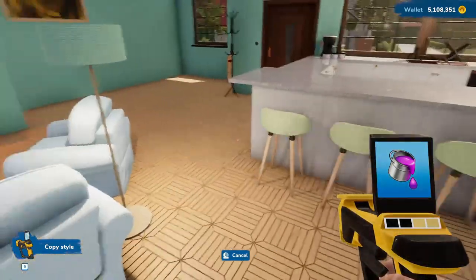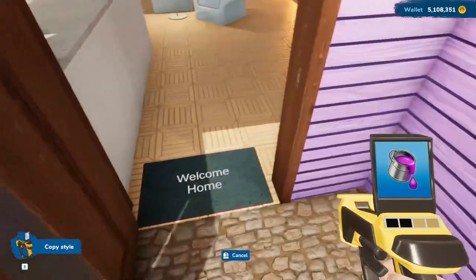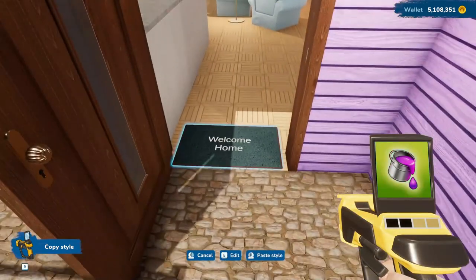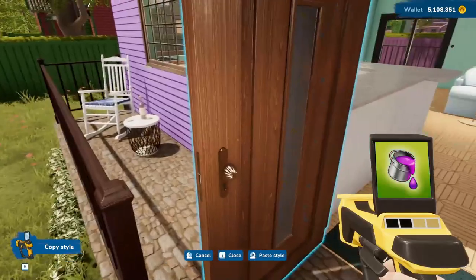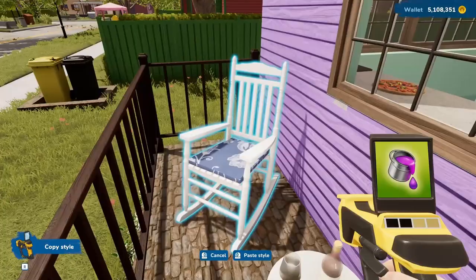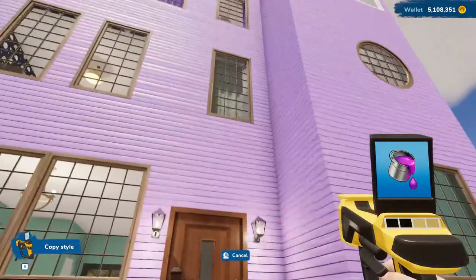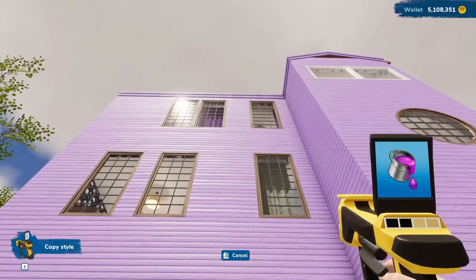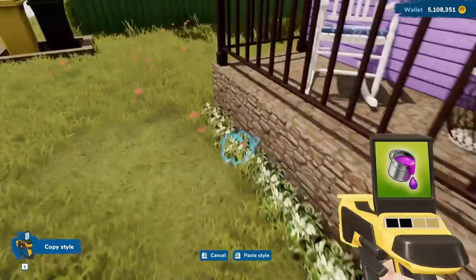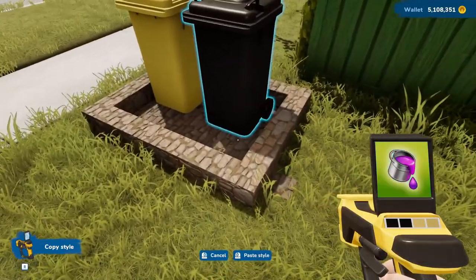I'm going to stop the recording here and wait until Matt comes home. Oh — I didn't show you, I added a welcome mat, welcome home. Over here we have a bottle of wine and a glass, and a nice comfy rocking chair. As I said, we ended up keeping this house lavender, even though the layout and design is way different. I added some flowers along the front here, and I built a platform for the garbage cans.